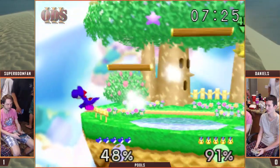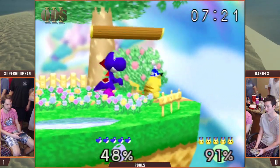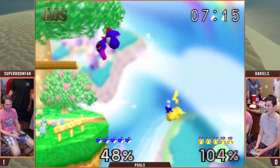You'll see Pika's use that F air a lot on Yoshis. Any drill attack is a pretty good option to use against Yoshis — obviously you can't just parry it.